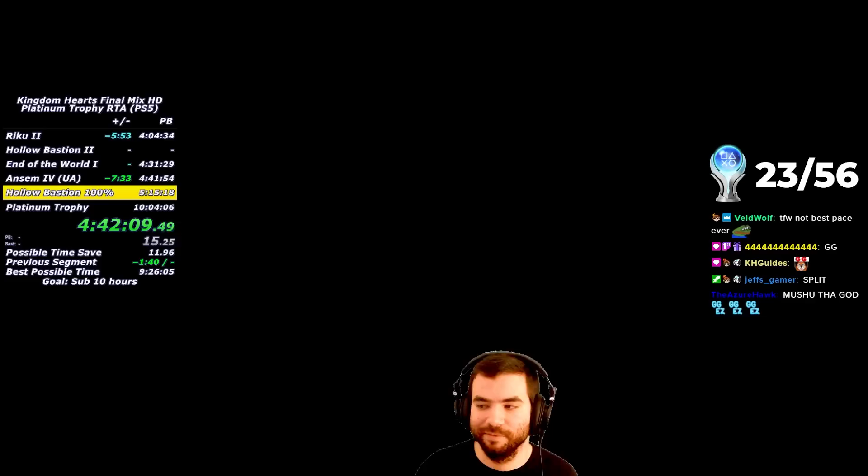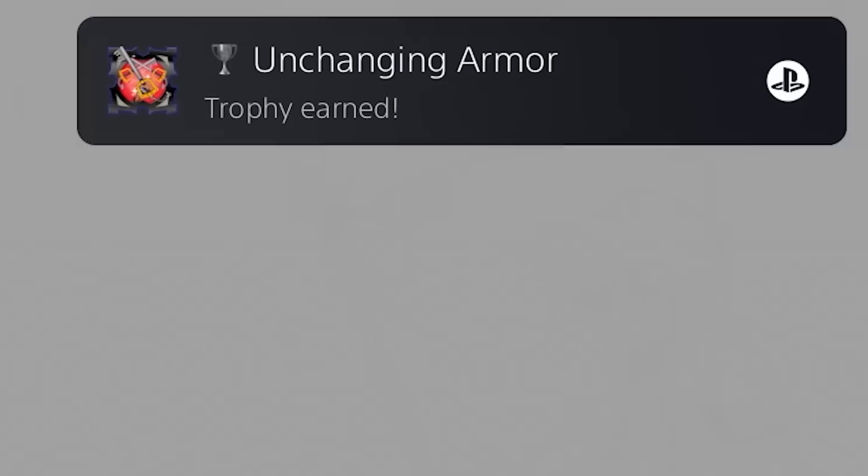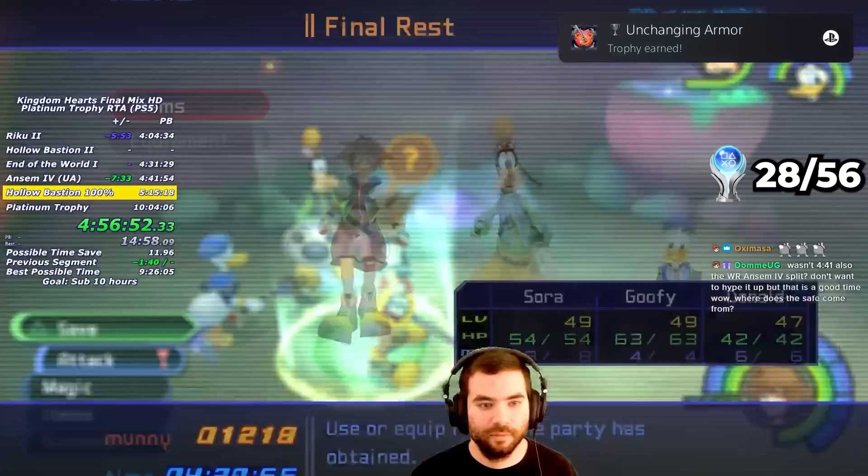By defeating Ansem in under 15 hours, I obtained the Speedster Trophy. It's only been 4 hours and 42 minutes so far, and I've done so much yet have much more to do. I sit through the long credits to get other trophies — this gives me time to grab a bite to eat for the next 5 hours. After the credits finish, I receive the Novice Player, Final Mix Master, Proud Player, Undefeated, and Unchanging Armor Trophies. This marks the halfway point of the run.